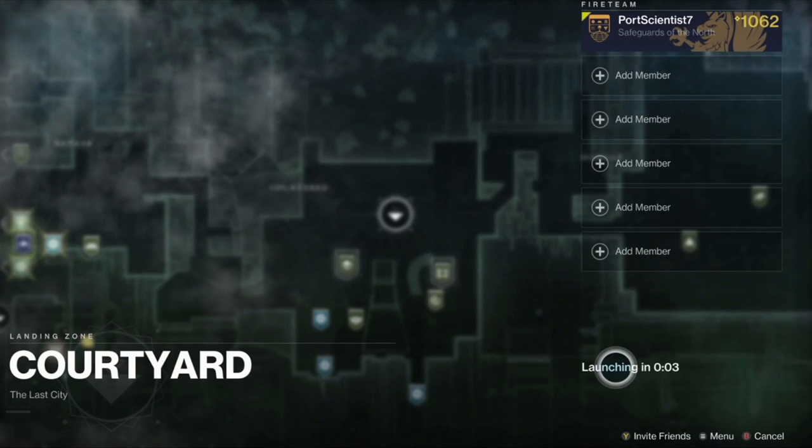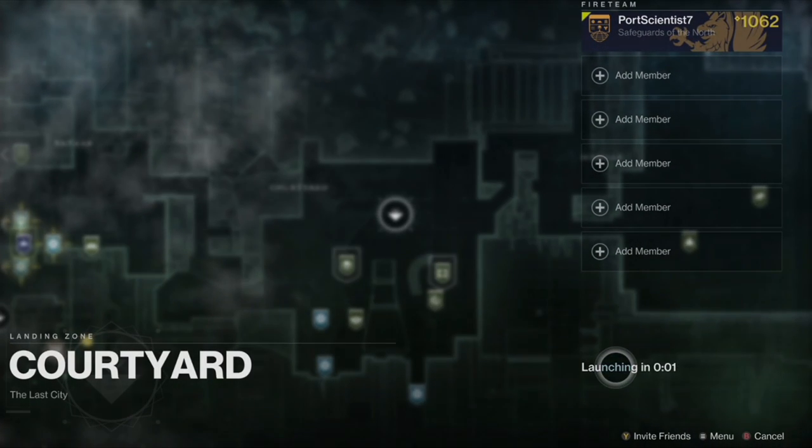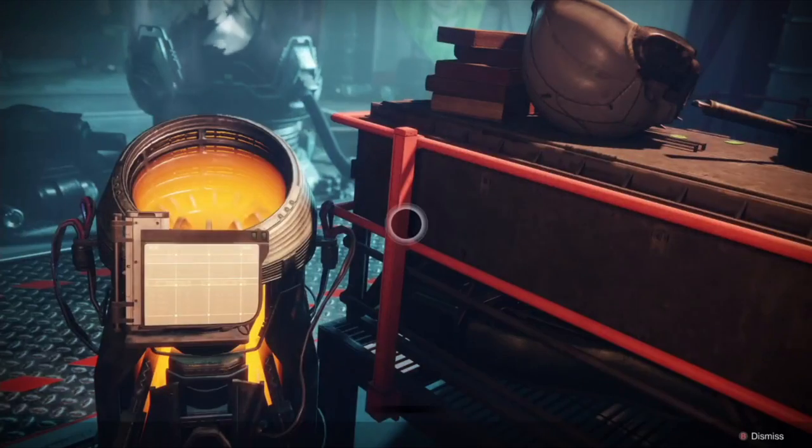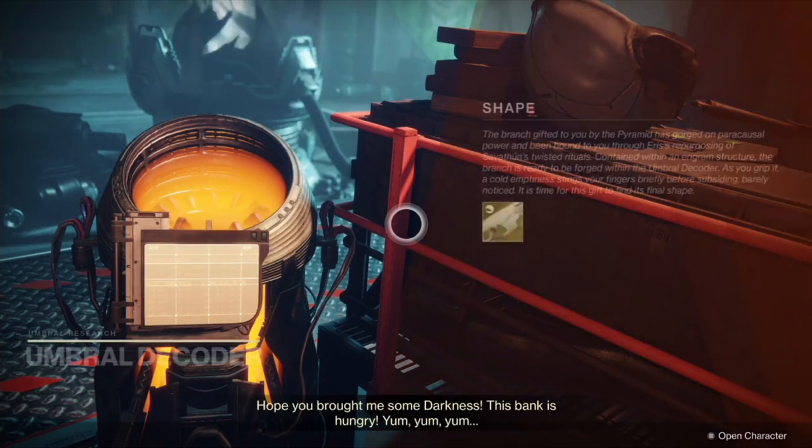All you have to do is head back to the recaster. Once you're here, you go into the recaster and the Ruinous Effigy will be waiting for you.